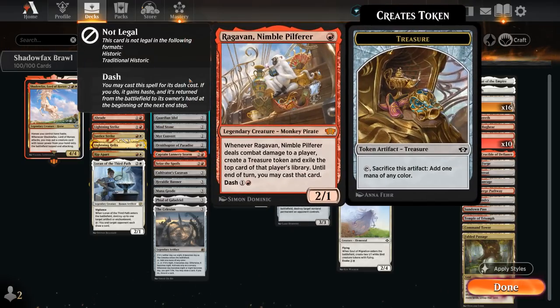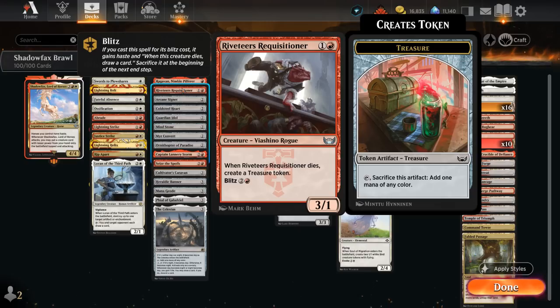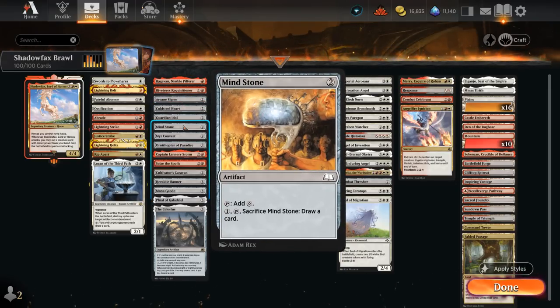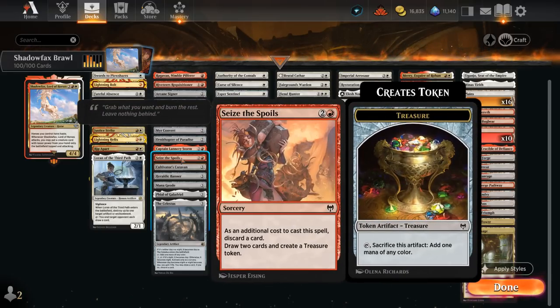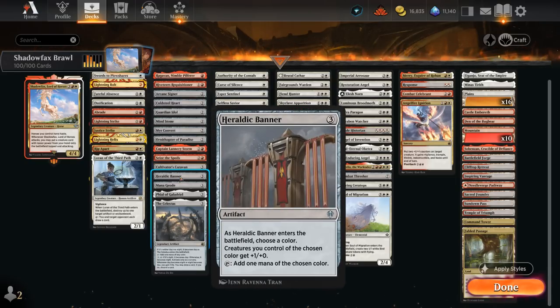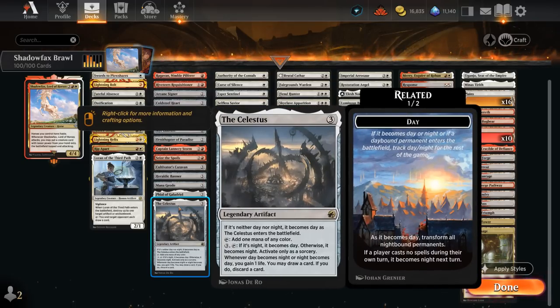The next section is Mana Acceleration. We have Ragavan, who can do a lot more than just provide extra treasure tokens. Riveteer's Requisitioner can be played early as a 3/1, or we can blitz it to be guaranteed an extra treasure token to set up a turn 4 Shadowfax. Then Arcane Signet, Colossus of Akros, Guardian Idol, and Mind Stone are classic 2-mana ramp artifacts. I'm also playing Mirror Entity and Ornithopter of Paradise — these are creatures, so more susceptible to removal, but in red-white we don't get as many ramp options as in green. At 3 mana there's Captain Lannery, who can make extra treasures when it attacks. Seize the Spoils lets us discard and draw 2 while making a treasure token. Cultivator's Caravan makes 1 mana of any color but is also a 5/5 vehicle with Crew 3. We've got Heraldic Banner, typically naming white to pump our creatures, Mana Geode that lets us scry 1 when it enters, Phial of Galadriel as a way to refuel when empty-handed, and Welcoming Vampire for card selection in the late game.